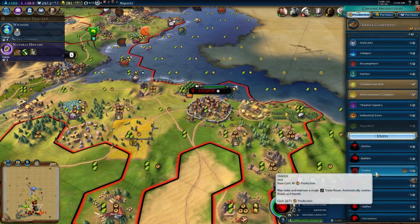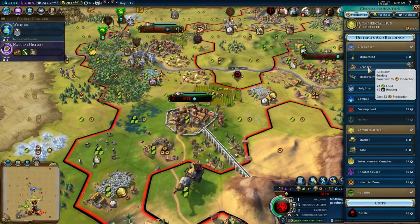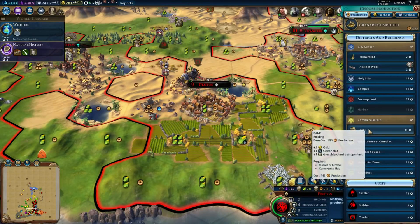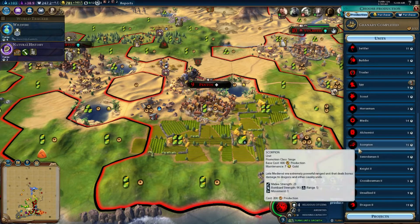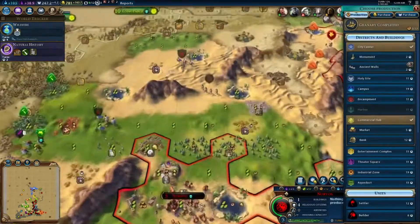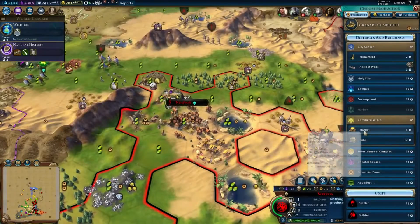I don't need a monument — it's pointless. Granary, go. Pentos. Oh yeah, we have Scorpions now. Crossbow in two turns. We've got to gear up for this war against Olenna Tyrell. I'll make sure that I've got enough units.